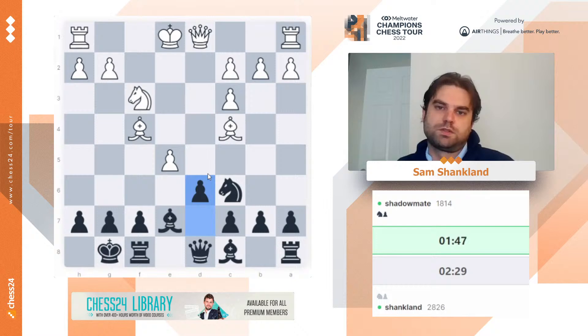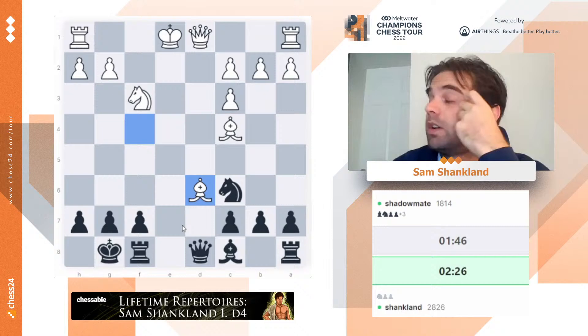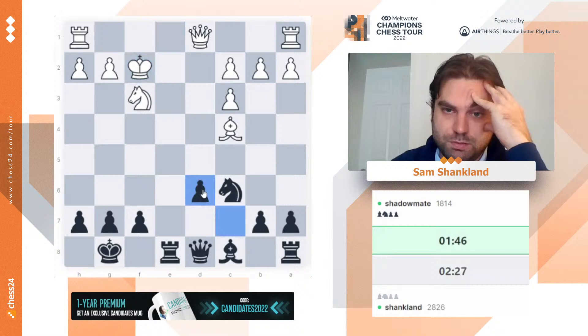My point is that if exd6, Bxd6, Bxd6 — that structural change would favor white. But I have this in-between move Rxe8 check, which would disturb his coordination a lot. Rxe8 check — he can play Bb5. Nxc5, Qd8, Nf3 is good, so I don't care. We go Rxe8 check, and this should disturb white's coordination. Now his king is not great and I think black should have a good position. You can go Rx1 though, and he's probably fine.